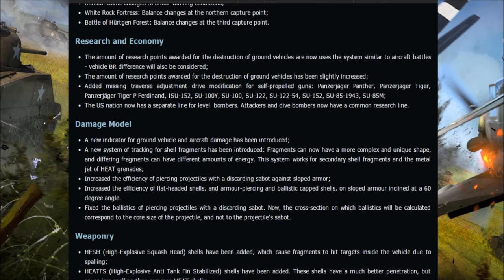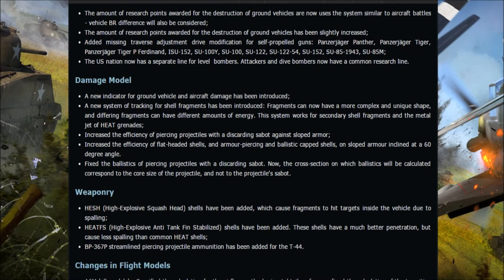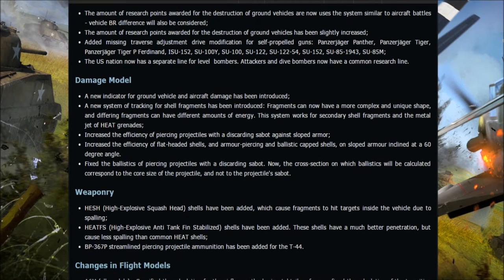A missing traverse adjustment drive modification has been added for several self-propelled guns: the Jagdpanther, Jagdtiger, Tiger P Ferdinand, ISU-152, SU-100Y, SU-100, SU-122, SU-122-54, SU-152, SU-85, and the SU-85M. The US aircraft lineup has also been changed — split into a bomber line and an attacker/dive bomber line as mentioned earlier.